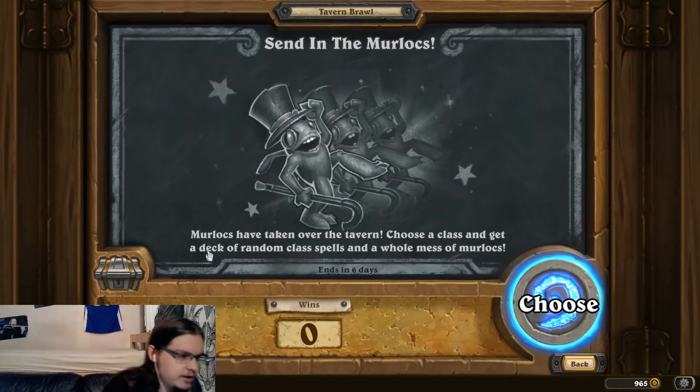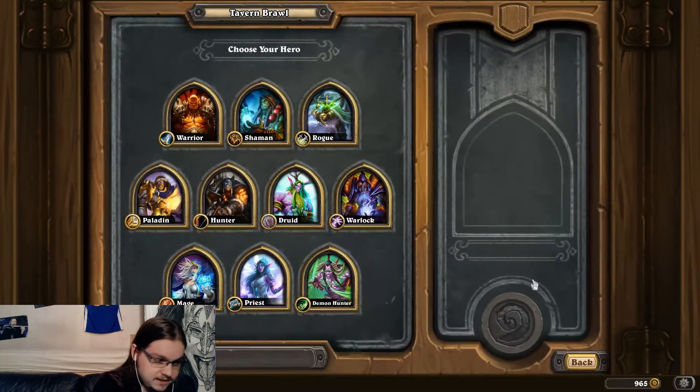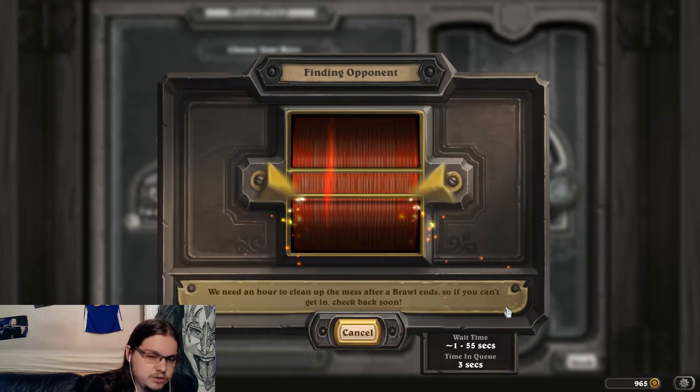Welcome to this week's Tavern Brawl video. This one is all about the Murlocs. You get a deck with random Murlocs and some random spells of the class you choose. The Murlocs can be from any class. There is a variety of ideas of how to approach this — I'm gonna play this as Demon Hunter.